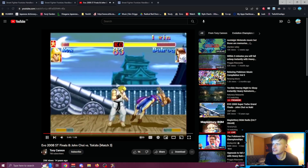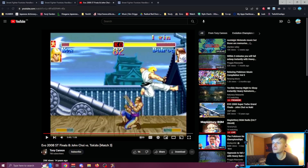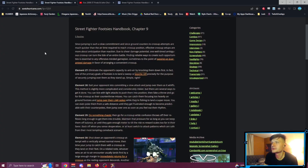He gets a psychic DP and jumps over. It's very hard for Vega to DP this. There are ways — sometimes you fight someone who's so good at cross-cutting — but setting yourself up for a situation like this is obviously very good.